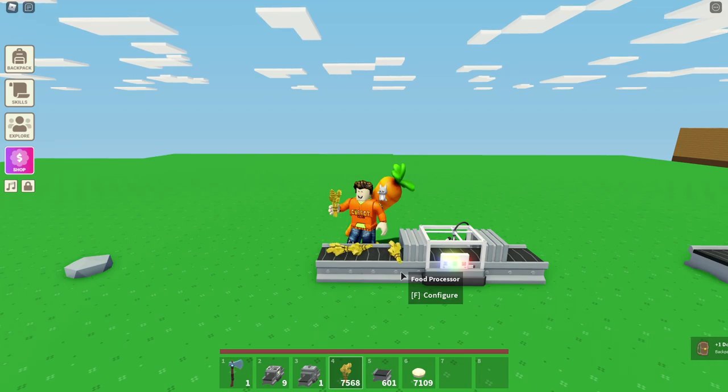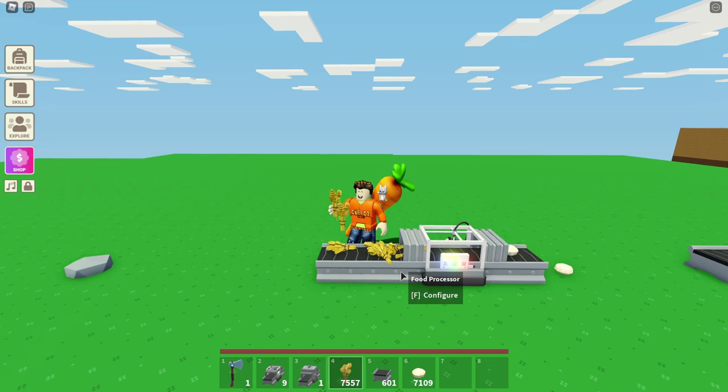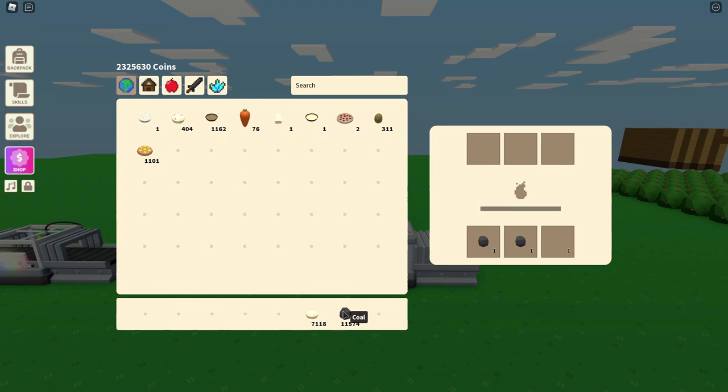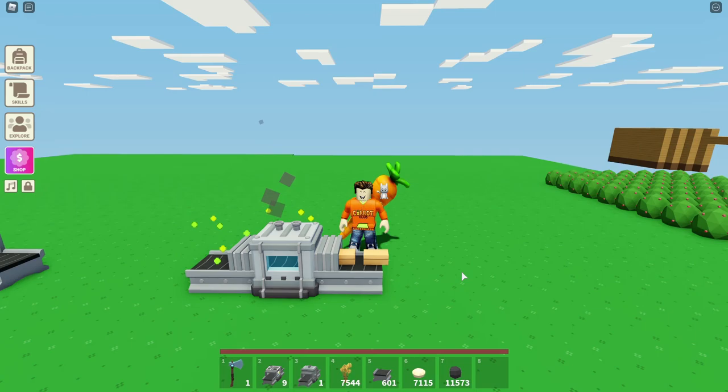What the food processor does is it turns normal food items into some kind of food. For example, I can turn three weeds into one dough. And the industrial oven is used for cooking anything that is not cooked yet. For example, I can turn my uncooked dough into a piece of bread.